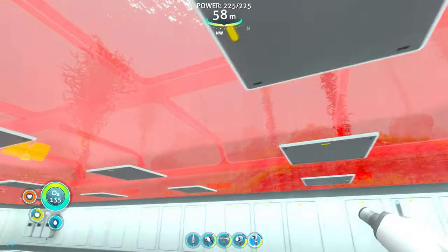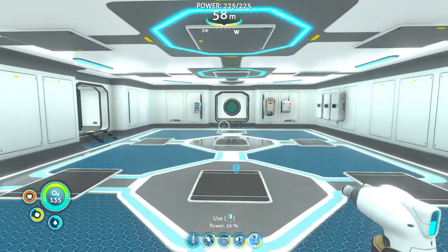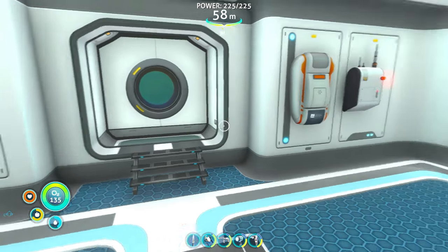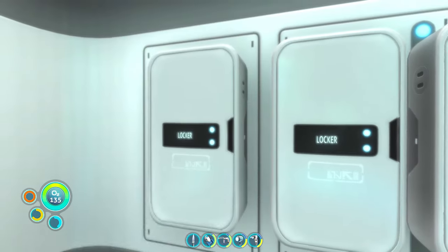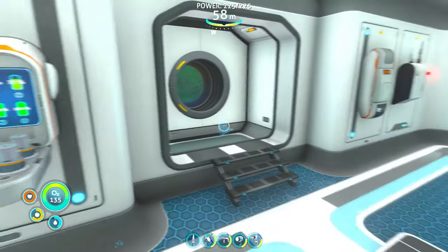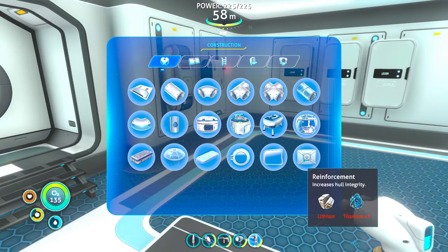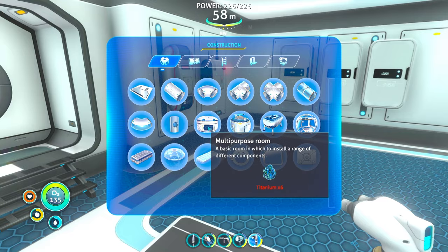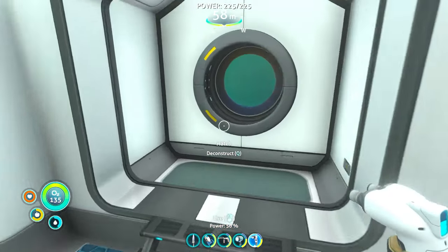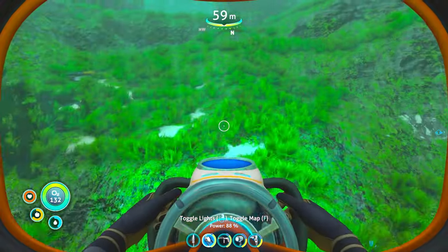Glass stone — it's kind of cool but I think I'm going to pass. It's a lot of work and I don't think it's that cool. What else did we want to build? That's right, I just need to start building multi-purpose rooms, but in order to do that we need metal salvage.